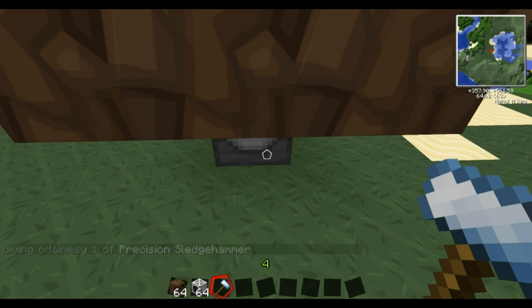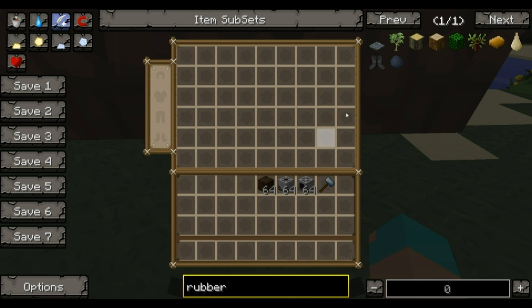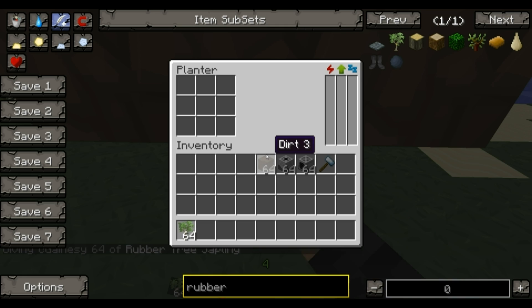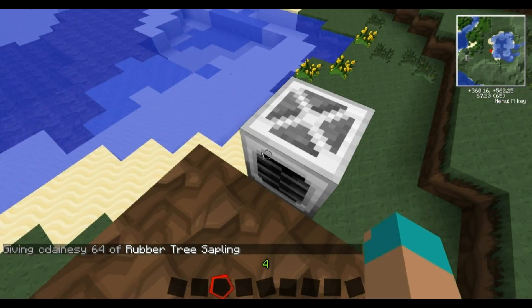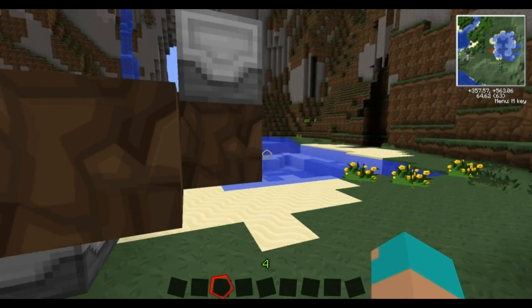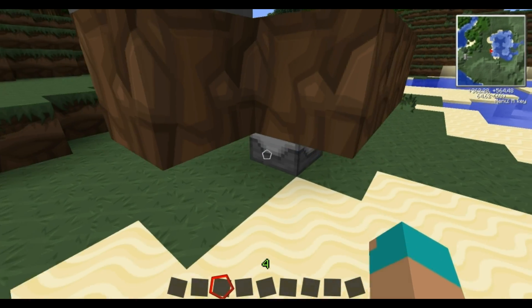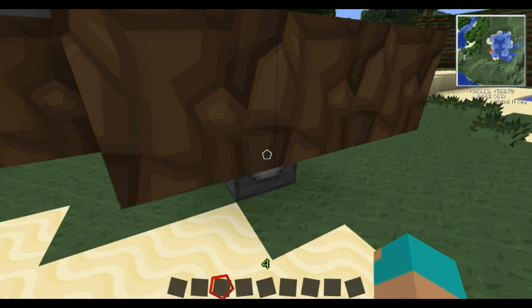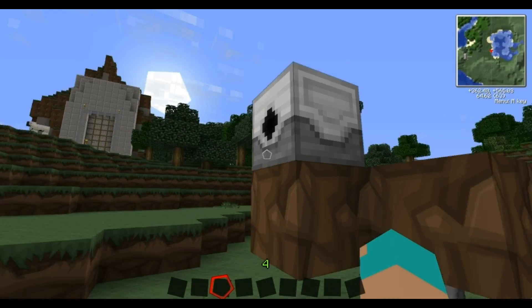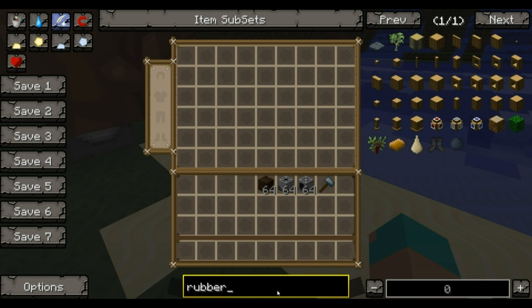Now what's going to happen is you're going to put your rubber tree saplings into your planter. The planter is going to plant them, and the harvester is going to break them down every single time they grow. These machines work on either BuildCraft power — so it's going to have to be a steam engine or higher — or IndustrialCraft energy, so just a normal generator would work.